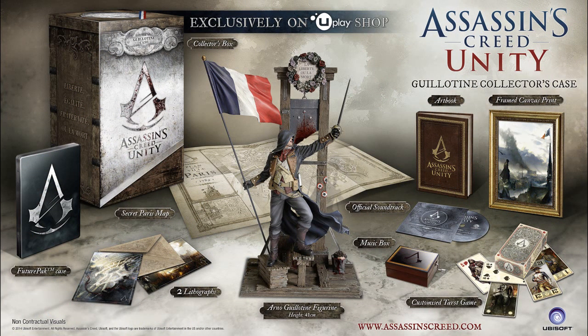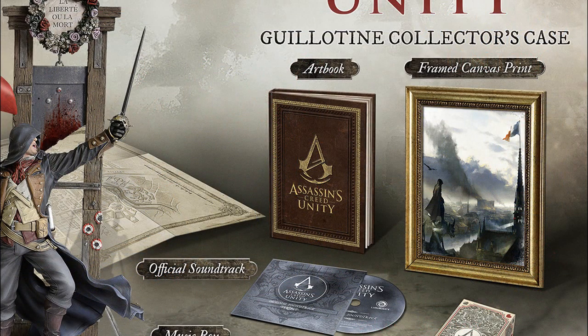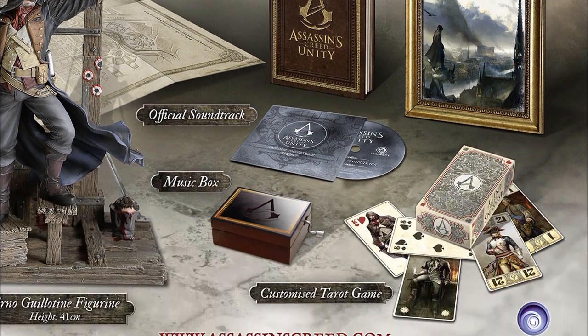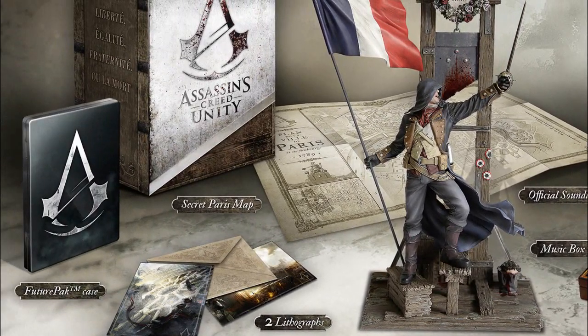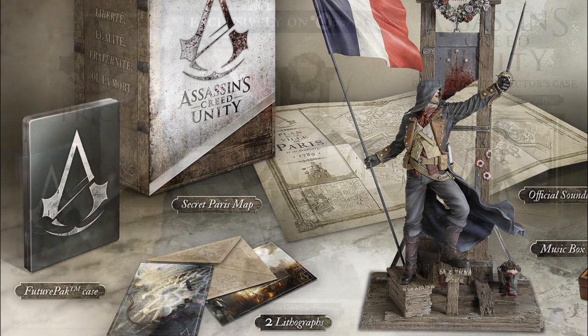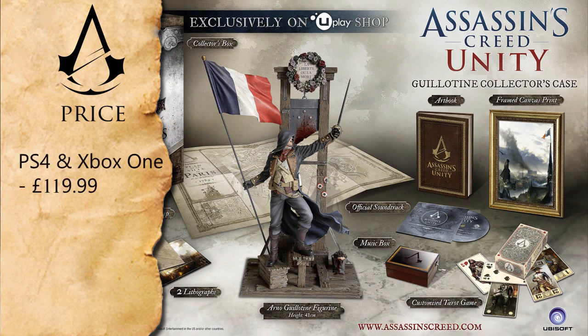Next up we have the Assassin's Creed Unity Guillotine Collector's Case, which is the biggest collector's edition of the lot and can only be purchased exclusively from the Ubisoft store. In this edition you get the aforementioned art book, soundtrack and lithographs, but in addition it comes with a very beautiful framed canvas print, some tarot cards, a music box, a beautiful secret map of Paris, the mysterious future pack, and of course the Arno guillotine statue. On PlayStation 4 and Xbox One it's priced at $119.99 while on PC it's priced at $109.99.